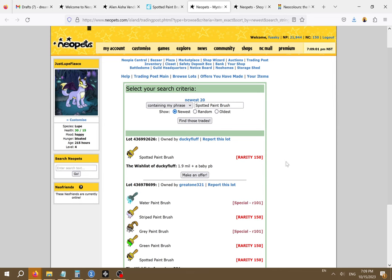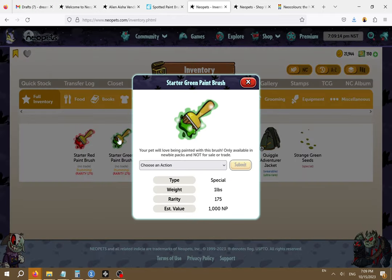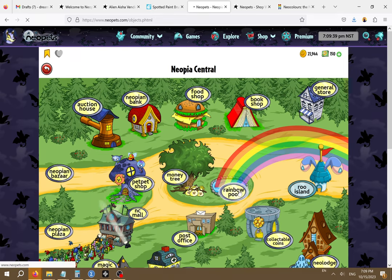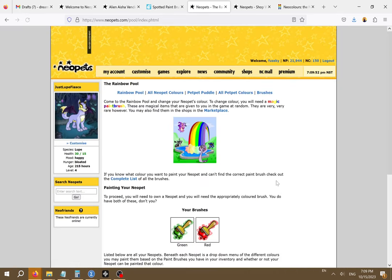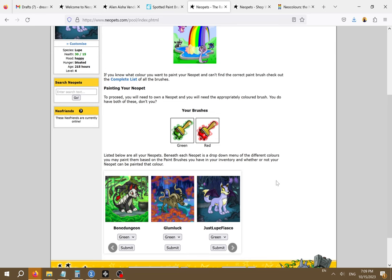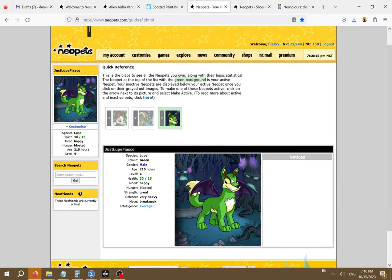To demonstrate how painting works we did get a couple of paintbrushes with our newbie pack, so let's try that out. As you can see, if you click on a paintbrush in your inventory it doesn't have an option to paint the pet. Paintbrushes are special items that can only be used at the rainbow pool located in Neopia Central. If you have a paintbrush in your inventory and you have a pet available in that color you'll see a drop-down menu. My boyfriend is going to try this out with one of the basic paintbrushes he got with his starter kit to demonstrate how it works. However, this change could be expensive to reverse, so only do this if you actually want to change the basic color of your pet. Now we can see that Just Lupe Fiasco has become green. I think my boyfriend might like him better as red so let's change him to that.